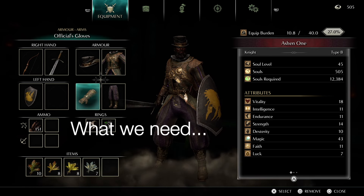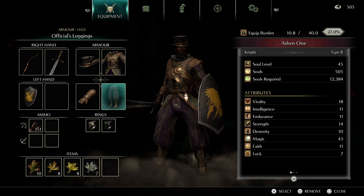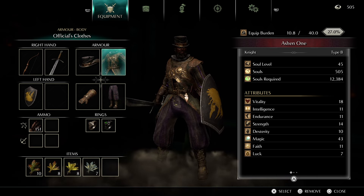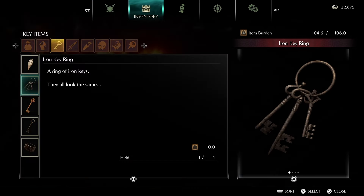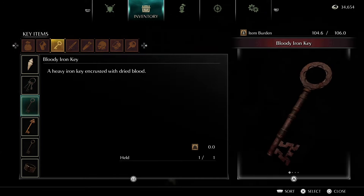To free Yuria we are going to need six items: a full set of official's gear — which is the cap, the clothes, the leggings and the gloves — and two keys, one being the iron key ring and the other being the bloody iron key.